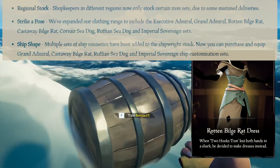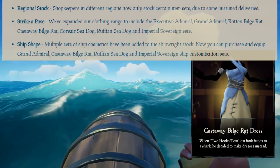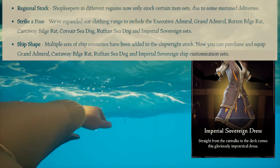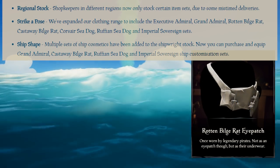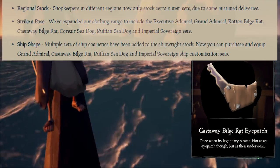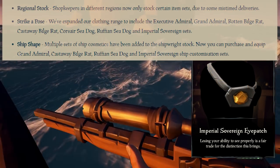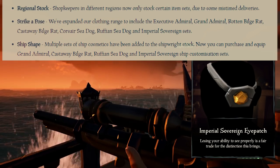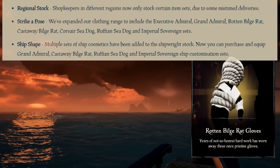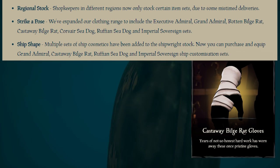Ship shape - multiple sets of ship cosmetics have been added to the shipwright stock. You can now purchase and equip Grand Admiral, Castaway Bilge Red, Ruffian Seadog and Imperial Sovereign ship customization sets. The figureheads are basically still recolors, but everything else is very different - different ship colors with different paint jobs and completely different sails. Unfortunately, the Imperial Sovereign ship seemed to be either glitched or not in the game yet, but it will be there soon.